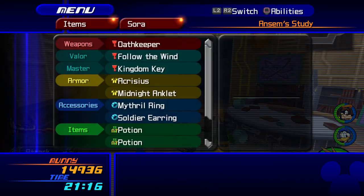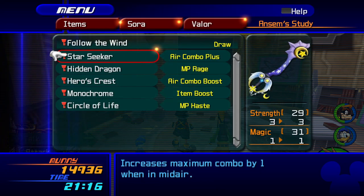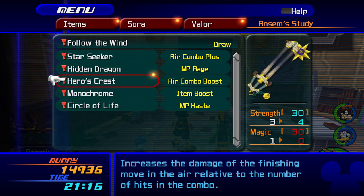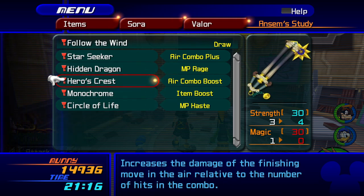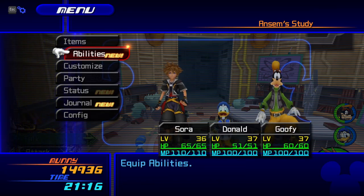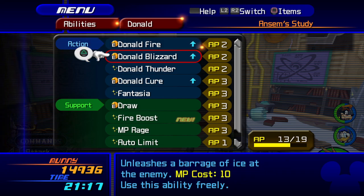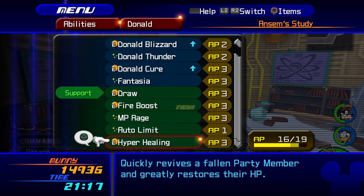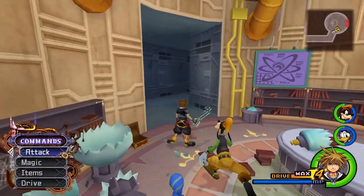Which ones do I have equipped? I have the Oath Keeper for longevity and Follow the Wind to draw in orbs, but do I want something else? Yeah, I'll stay with it — I like it. I'm still... oh, Donald. What did you get? Fire boost? Sure. Fine, you can have Thunder back, but don't go crazy, alright, bud?